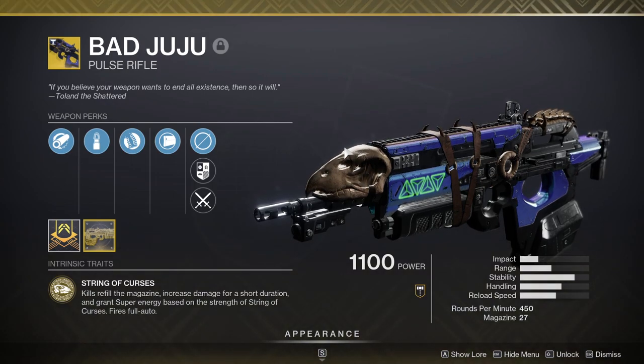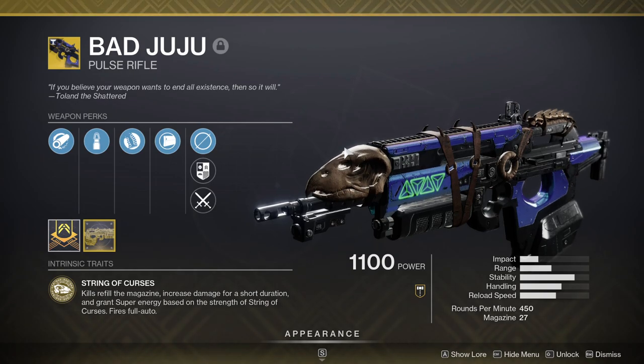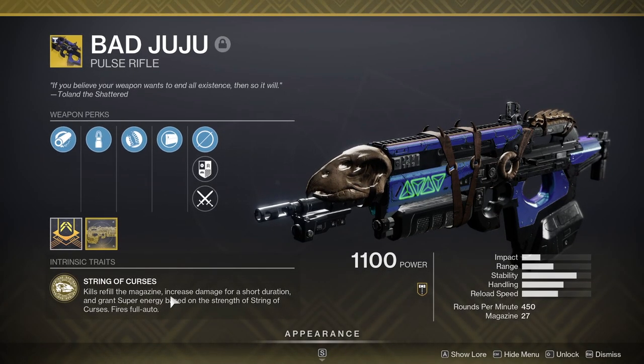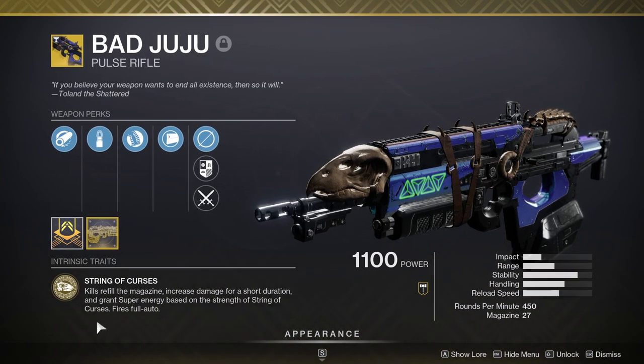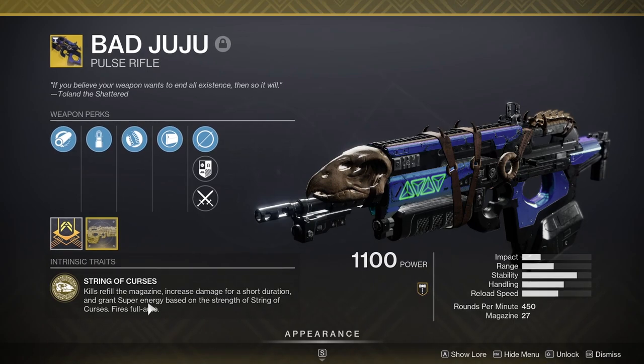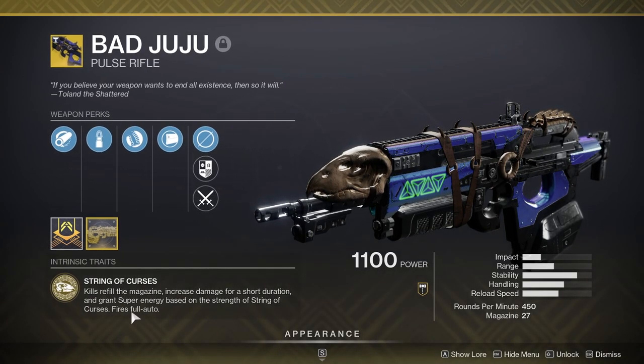This gun isn't the best in the game by any means, but when you read an exotic perk like this, you expect so much from the weapon. Every time you get a kill, it reloads the mag, it increases the damage for a short duration, grants super energy based on the strength of the string curses — so it depends on how many kills you get — and also fires in full auto. This exotic perk gives you four different things.